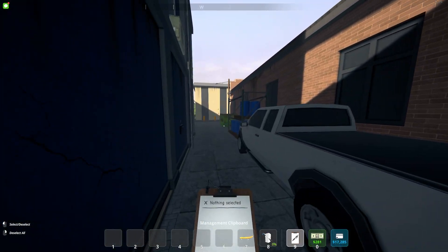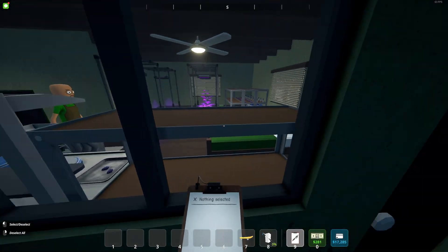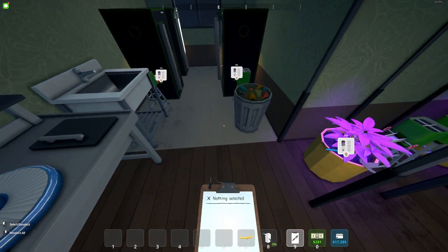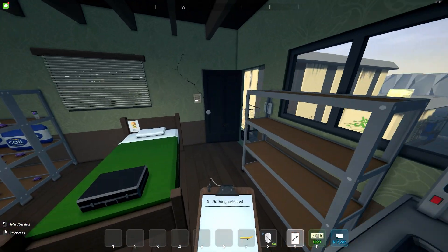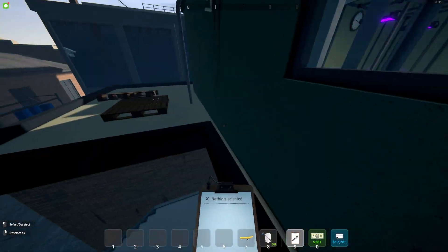The management clipboard will be used to manage your employees. With the management clipboard you will be able to select different stations in the game and especially the employees that you want to assign. Before you ever start hiring employees, you won't be needing the clipboard at all.